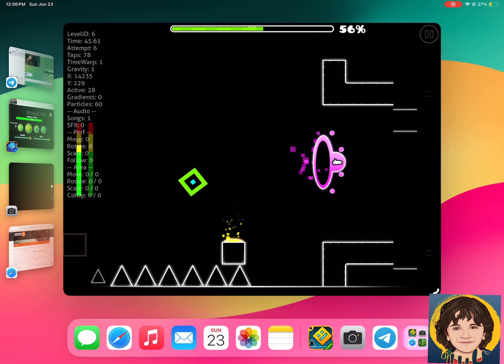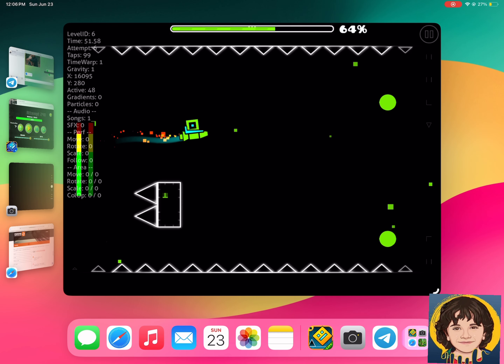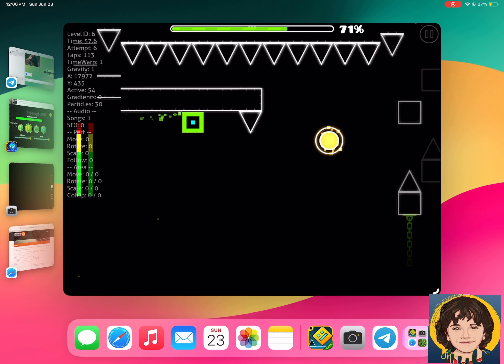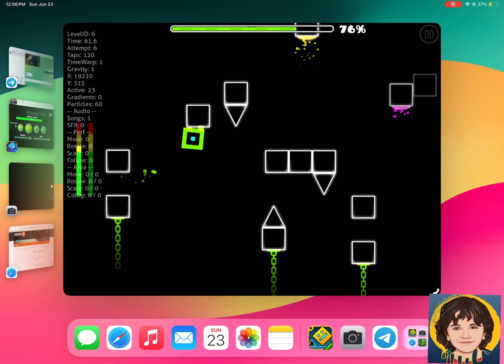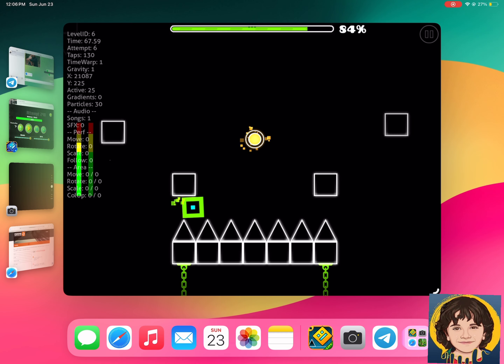I'll give you the first one. This level has upside-down sections, a rocket ship, and triple spikes. I did 100% triple spikes. I'll be talking about the characters, what they do, and how they look.